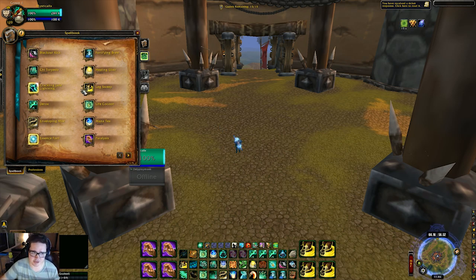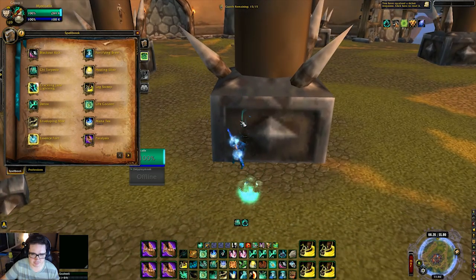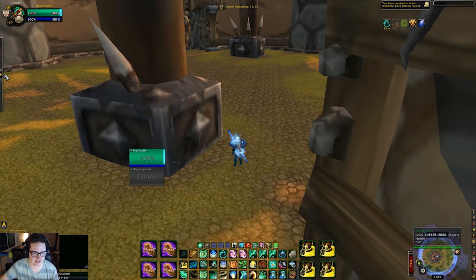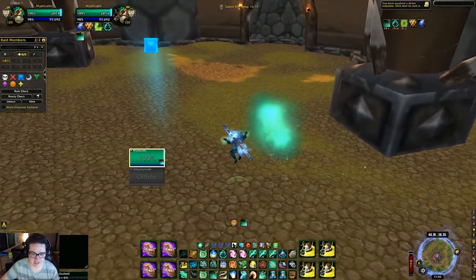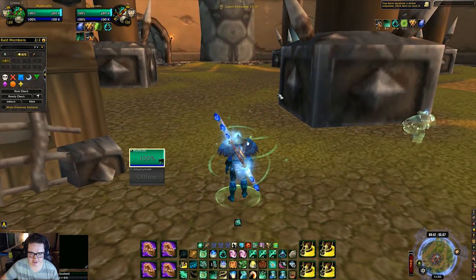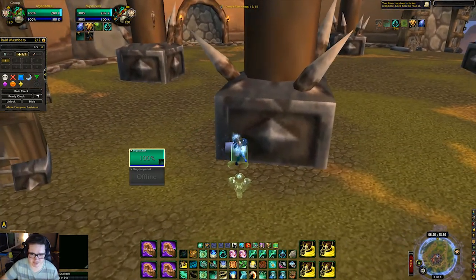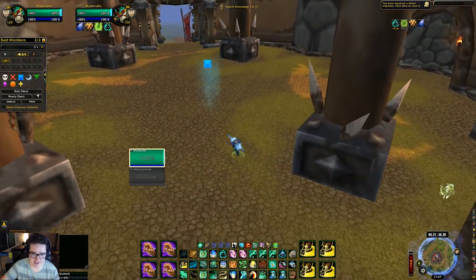Let's talk about what tools we have to avoid crowd control. We have Cheat Torpedo, or Roll. Roll helps you avoid it — you can roll towards a pillar, go from pillar to pillar. I'll use the classic example of a mage, because there really isn't much crowd control more annoying than Polymorph. If a mage is casting Polymorph, all you have to do is roll toward that giant pillar. Sometimes you just need to hook around the pillar by half an inch to avoid the Polymorph. It depends on whether they have a second Blink though.